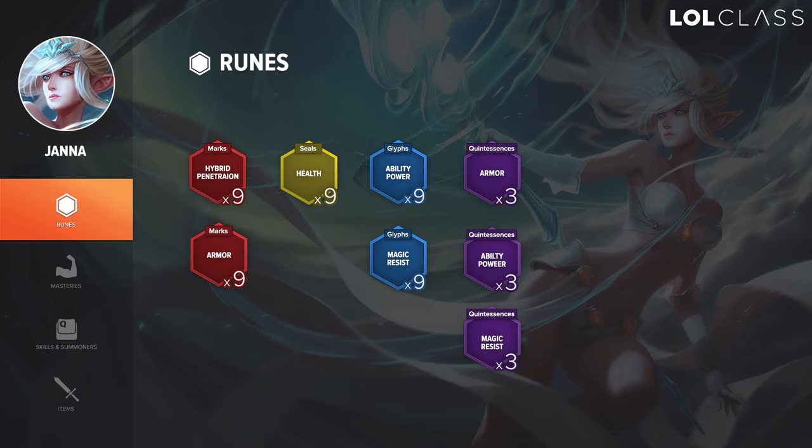There are a few sets of runes I run depending on the matchup. For reds, I run hybrid pen if I'm versus a melee, and if I'm not versus a melee support I could run armor, or flat magic pen. For yellows, run flat HP. For blues, run flat AP or flat MR depending on the lane matchup. For quints, run full armor or full AP quints depending on the lane matchup — armor versus a heavy AD bot lane, AP otherwise, and MR if they have magic damage.